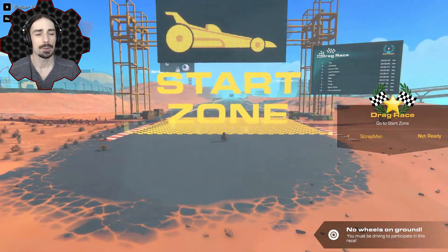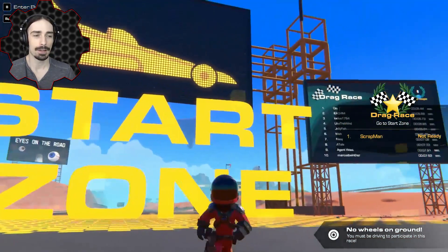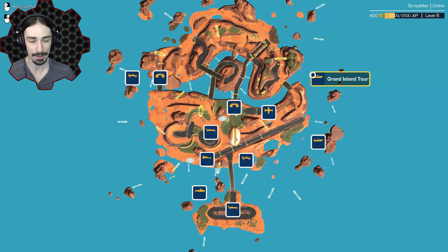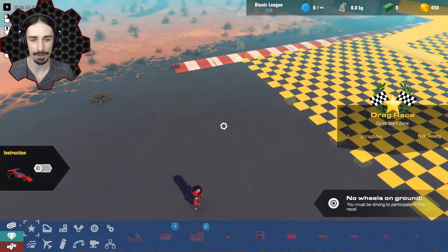Welcome ladies and gentlemen, I'm Scrapman bringing you another episode of Trailmakers. For the first time in a long time, we are back on Race Island where we have all kinds of races. Check out how the map looks now — we got the Grand Island Tour, air race, three bridges racetrack, drag race, underwater race, speed circuit, and all kinds of awesome races. They've updated this map to go along with how rally mode works, so there's a whole new leaderboard and they give you default build suggestions based on what track you're on.